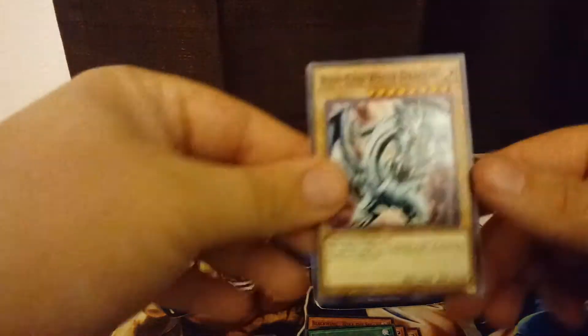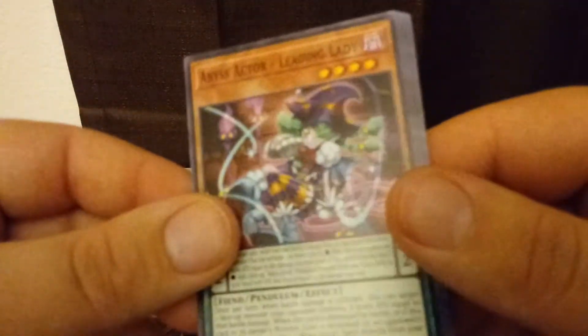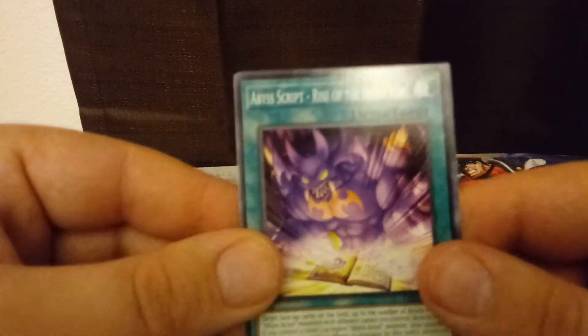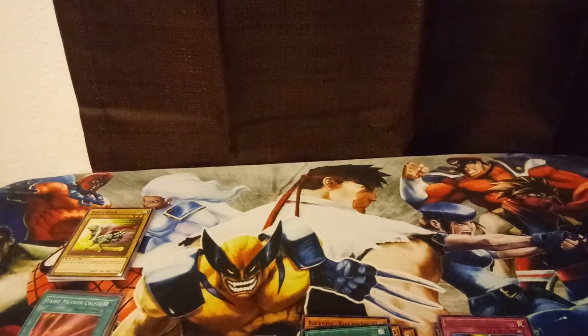Here's a great reprint — old school Blue Eyes White Dragon with the LOB art. And we have Abyss Actor Leading Lady, a Photon Crusher, Abyss Script Rise of the Abyss King. And then for our rare, we have a Photon Change. So 0 for 4 on holos for the Legendary Duelist packs. At least we did get a holo out of the Pharaoh's Servant — a Fairy Meteor Crush. Still, I'd like to get another holo.